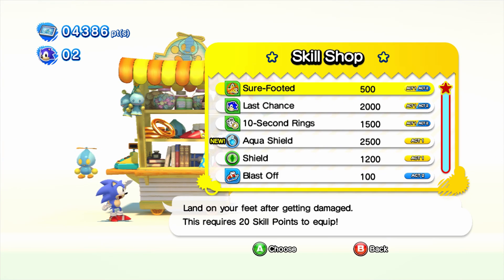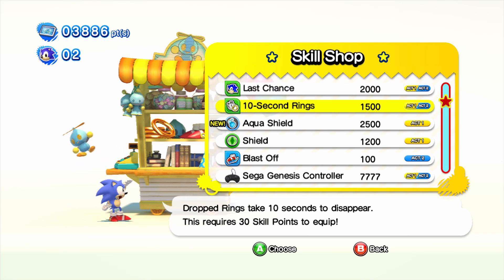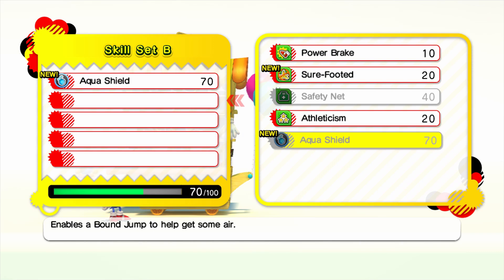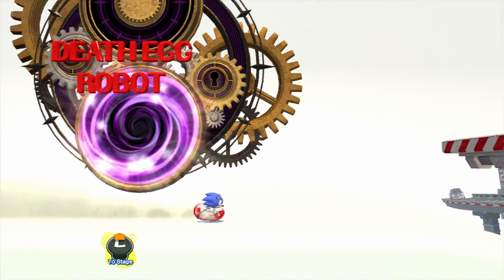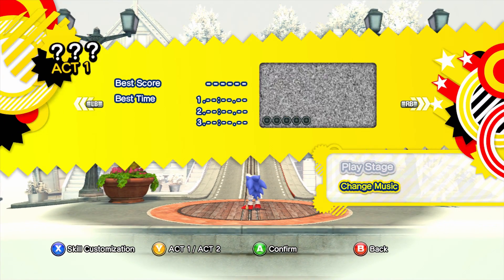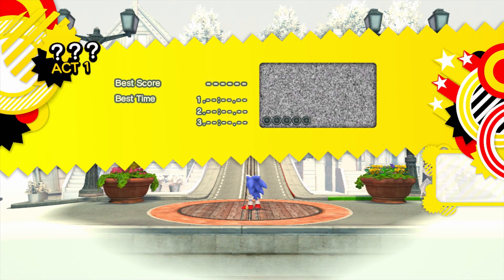The music - oh! Short-footed landing, land on your feet after getting damaged - okay, definitely get that. Last Chance, you get an extra life when you're out of lives - don't need it. Aqua Shield - I guess we'll take that, you can't go wrong with the Aqua Shield. Okay, now we go back to City Escape and the spin dash is incredible - you go mad places with it. I'm so used to pressing Y and triangle to pull up menus - I'm a JRPG type of guy.